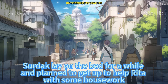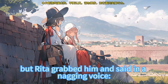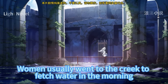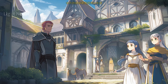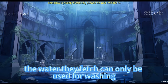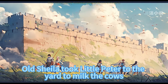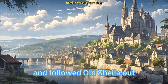Sertak lay on the bed for a while and planned to get up to help Rita with housework. He originally wanted to carry the bucket out to fetch water, but Rita grabbed him and said in a nagging voice that she would do it and he didn't even know where to get water. During breakfast, Sertak learned from old Sheila that there were some particularities about fetching water in the village. Women usually went to the creek in the morning, and the water source was close to the upper reaches. If idle men went to fetch water, they would be chased and scolded for half a street by the shrewd village women. The water fetched far from the source could only be used for washing — the villagers were very serious about drinking water hygiene.